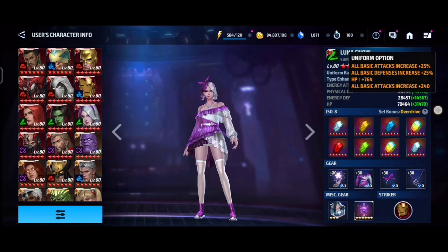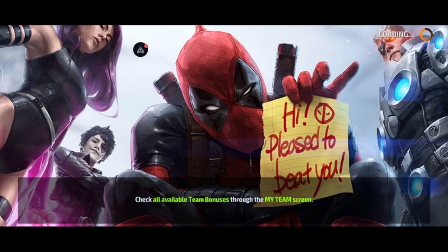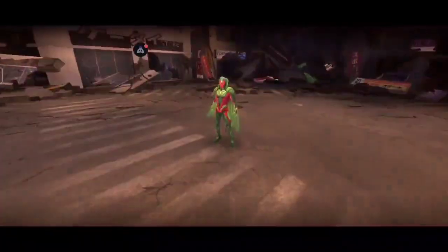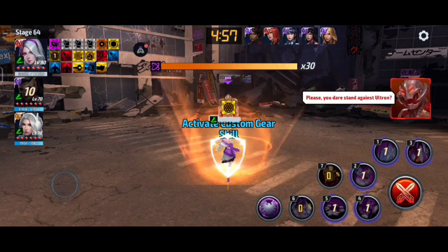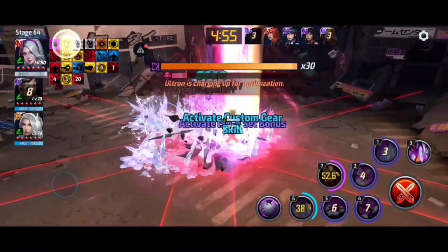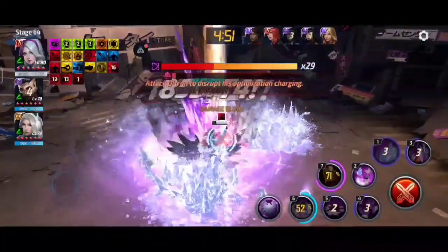Without any further ado, let's jump into the content. In Ultron, we will use Wavelead and White Fox as support — this is the best team for Luna. Let's start the rotation. The rotation is mainly 5-4-3, and you can use 2-1 in the middle or 2-1 to slide down.